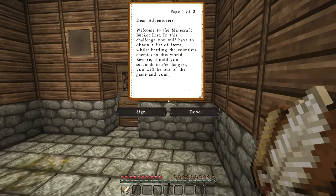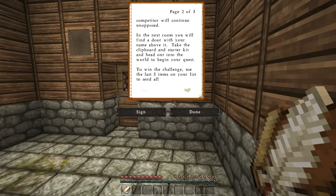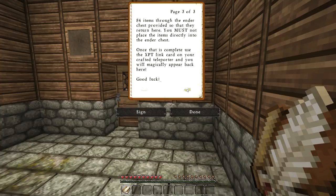So I'm going to open up the book and it says: 'Dear Adventurers, welcome to the Minecraft Bucket List. In this challenge, you will have to obtain a list of items whilst battling the countless enemies in this world. Beware — should you succumb to the dangers, you'll be out of the game and your competitor will continue unopposed. In the next room you will find a door with your name above it. Take the clipboard and the starter kit and head out into the world to begin your quest. To win the challenge, use the last five items on your list to send all 84 items through the ender chest provided so they return here. You must not place the items directly into the ender chest. Once that is complete, use the XPT link card on your crafted teleporter and you will magically appear back here.' Good lie. Wow.